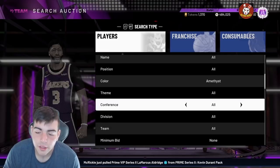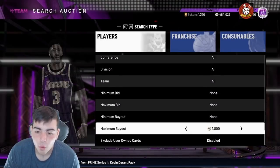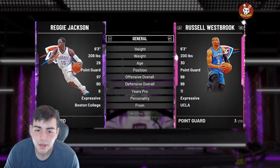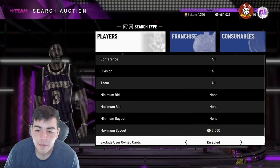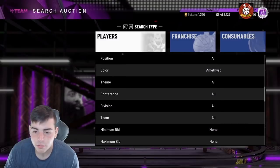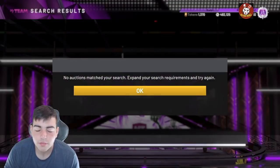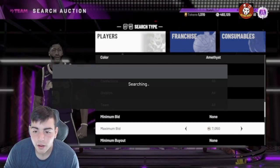I would definitely recommend the Amethyst filter — this filter is the most consistent filter in the game, period. I've made a ton of MT off this filter. It's so quick, it's so simple. The card you want to stay away from is Reggie Jackson, but then again you could invest in Reggie Jackson. He has 9,790 overall and he's at 2K — personally I think he rises to 4K. I might pick up a ton of them. Set up your maximum bid to around this price and just keep refreshing — it's straight money, a really good method.